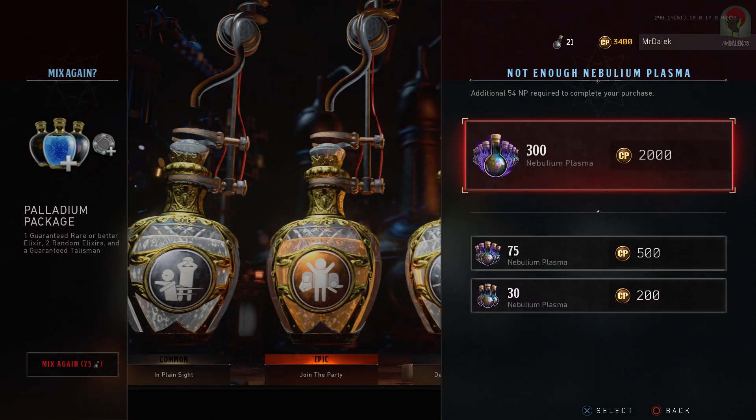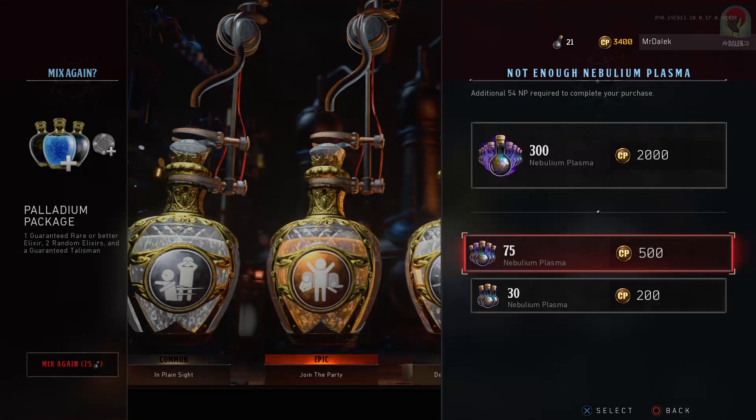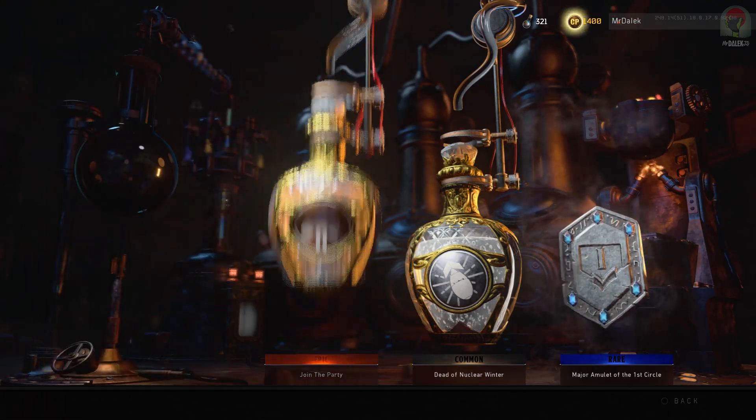I want to make sure you guys are not wasting your money on specific Nebulium packages, as most of you — including myself — would originally go for the 75. That's the Palladium package, and it says it will give you one guaranteed rare or better, two random elixirs, and a guaranteed talisman. But what you should be doing is spinning the 45, because that gives you everything exactly the same when it comes to the elixirs, but just gives you a chance of a talisman rather than a guaranteed one. So if talismans are a big thing to you, obviously get the 75, but I don't really think any of us care too much about the talismans we run at the start of a game, since they're one-time uses. I think a lot of us will just go for the 45.